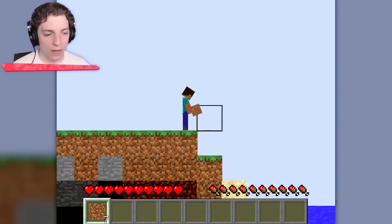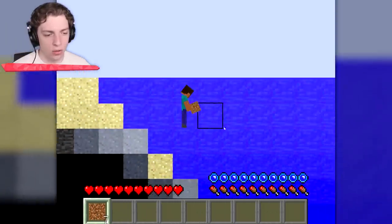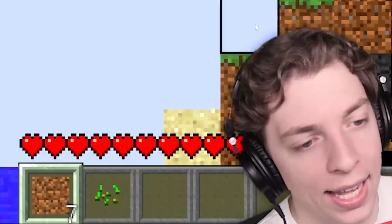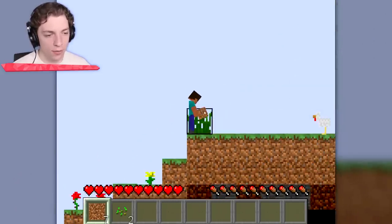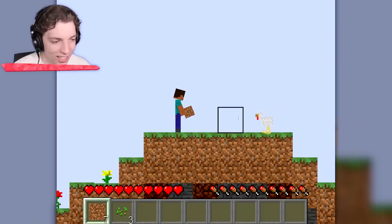We've made a little flat area and we have 7 blocks now. I guess we should try and find a tree. Can we get stuff like seeds? Oh, we can. So are we going to be able to get farms and stuff? A chicken! It's looking at us.